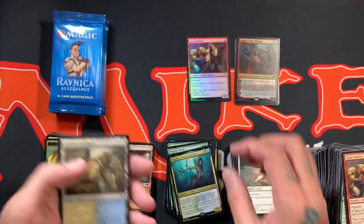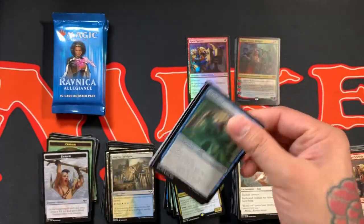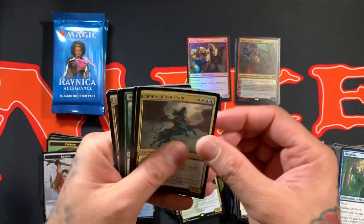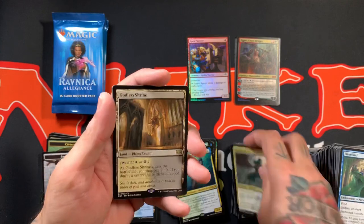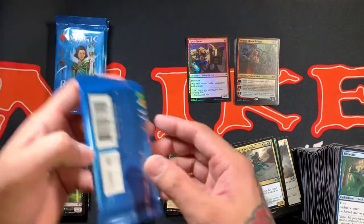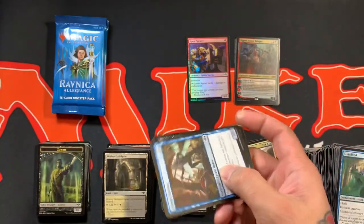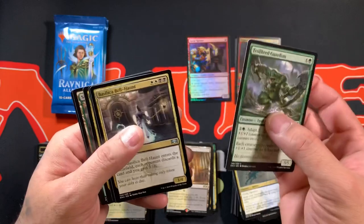Utopian Speker for the rare. We will speed it up because we're about to hit that 15-minute mark and we've still got a few more packs left. Ooh, Godless Shrine — so that makes three shocks out of the box! Three shocks and a case hit, and starting off with that Ravager Worm — that's a pretty nice hit to begin with — and the Pestilent Spirit, oh yeah.